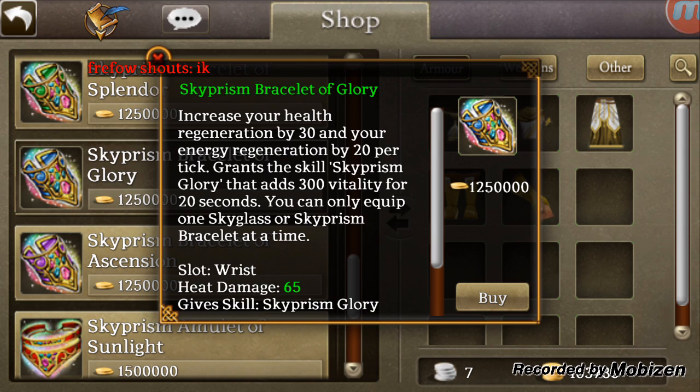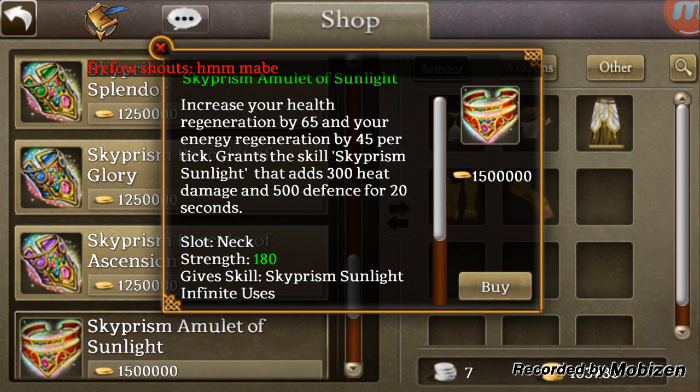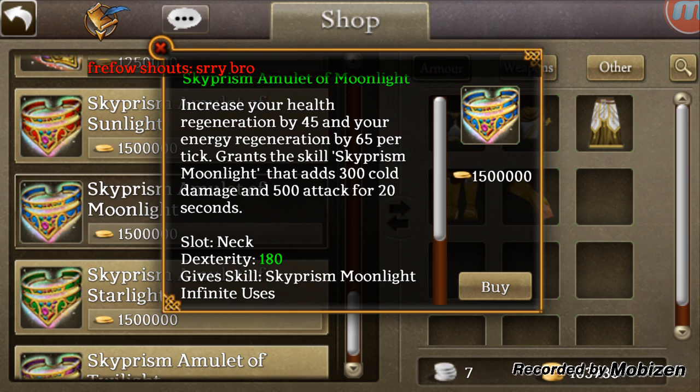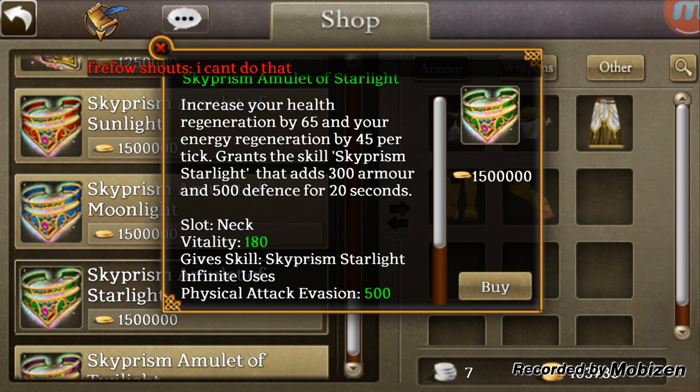And here we have 30 health, 20 energy, and it's going to be the 65 heat damage and 300 vitality. There we have 500 defense for 20 seconds, and 300 heat damage along with 180 strength. We still don't get as many stat points as we did with last summer's event, but if you're going for full DPS you really don't need that 50 focus — and the 500 evasions are nice. Here we have 180 dexterity, 300 cold damage, 500 attack, 300 armor, 500 defense, 180 vitality.